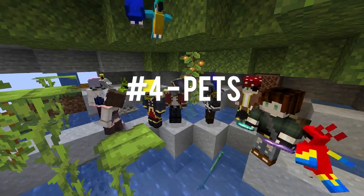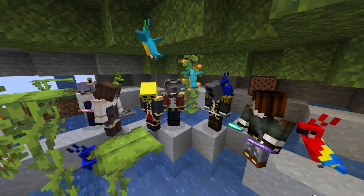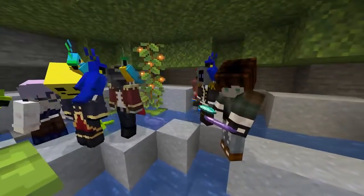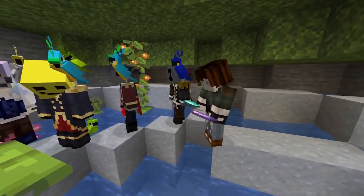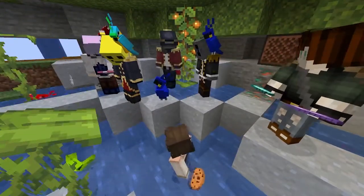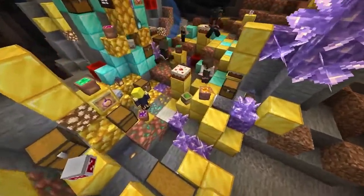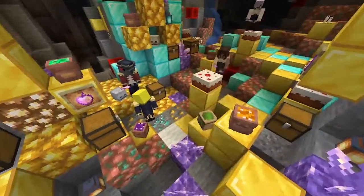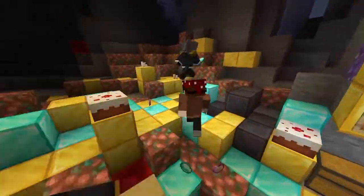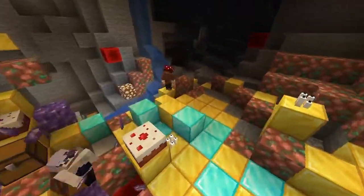Number four: pets. A good pirate needs a pet parrot to sarcastically banter with along their journeys. Either spawn one in when you start the game, or make it a personal goal to find one. Some pirates may also choose to collect or steal exotic animals. Find a pink sheep or a brown panda along your journey? Take it back to your treasure cave or display it aboard your ship. It's important to remember that you can choose what's valuable to you in your world. Sure, gold and diamonds are standard in normal Minecraft, but you could choose to prioritize anything from prismarine crystals and sponges to music discs and mob heads.